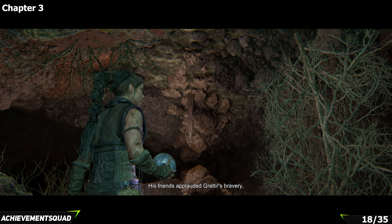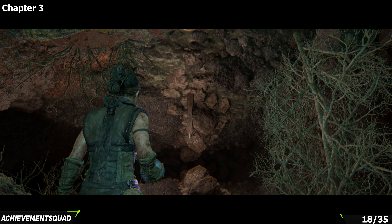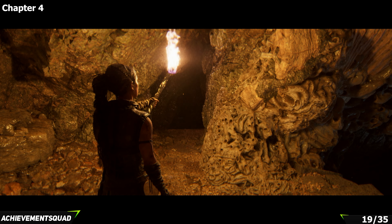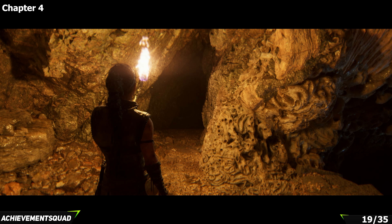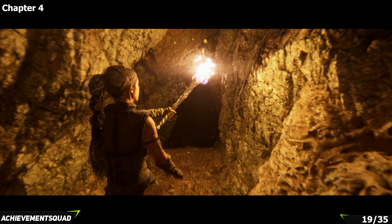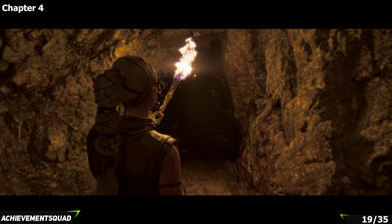Our next wave of collectibles is in chapter four — no more collectibles left in chapter three. As you go down into the caves, this is quite a story-driven chapter with a lot of events. Once you get hold of your torch, make your way into the cave area and follow the path forward for a moment.